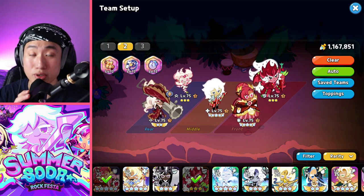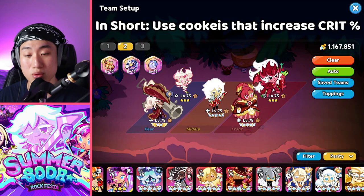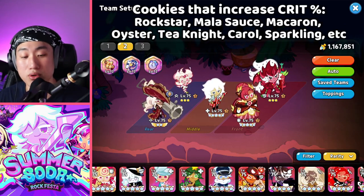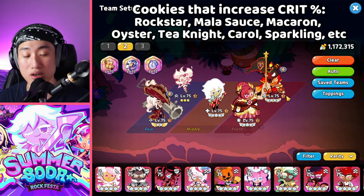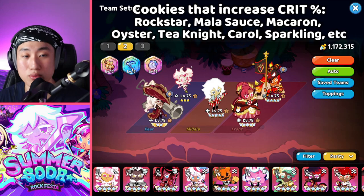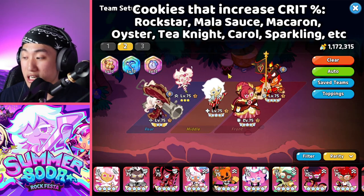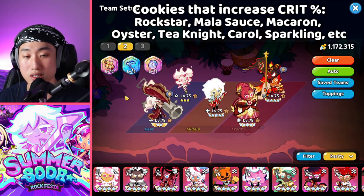Cookies that boost crit include Rockstar and Mala Sauce, which together get you to around 35% crit. If you also bring the Scythe, that almost guarantees 100% crit. That combination is essentially 100% crit, and you can use a team like that and be perfectly fine here.